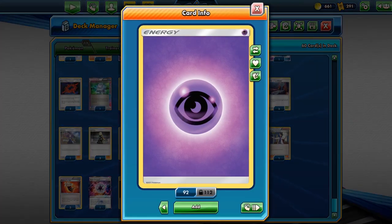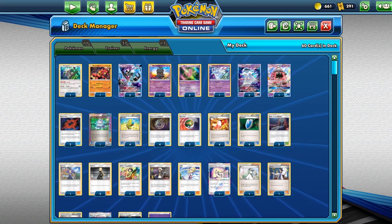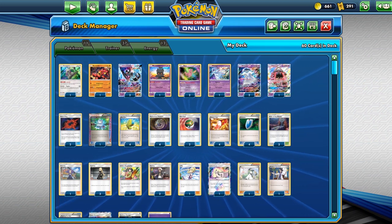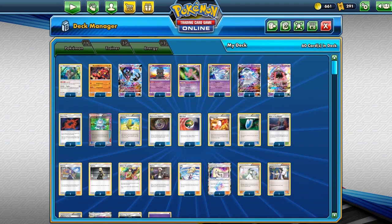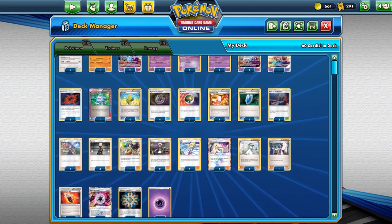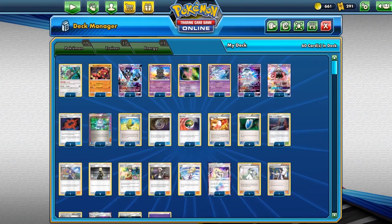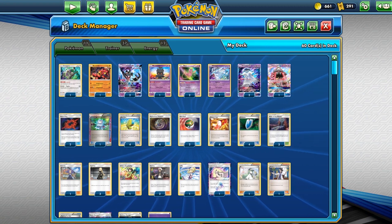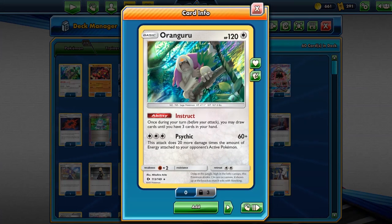We play ten copies of Psychic Energy. If you want to improve the list, I'd suggest a Super Rod to recover energy from the discard for Beast Ring turn, though I haven't run into too many issues. You could also consider a Choice Band somewhere in the list. The Trainer's Mail was really helpful for finding Nest Ball, Mysterious Treasure, Max Elixir, and VS Seeker — it really helps the deck run, thins it, and gets more consistent pulls. That's the quick deck profile — now let's get into the matches.